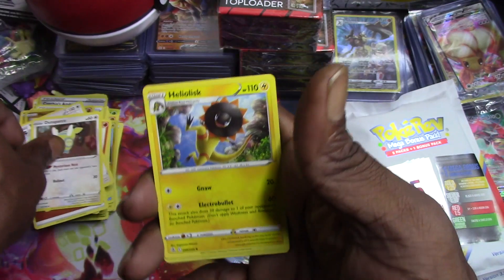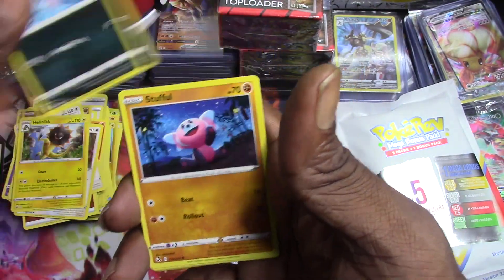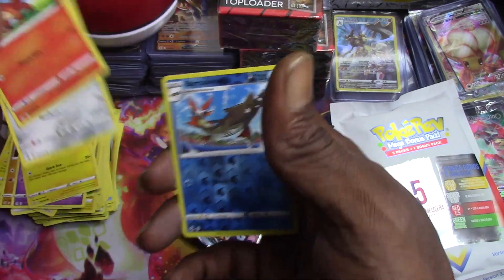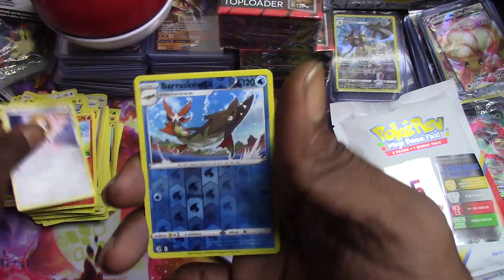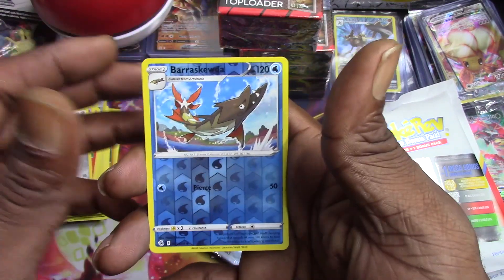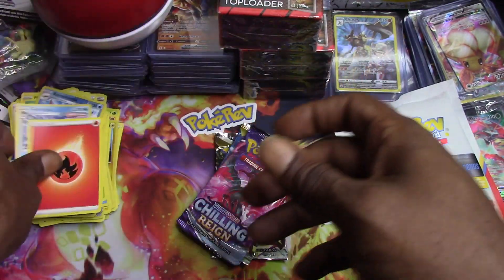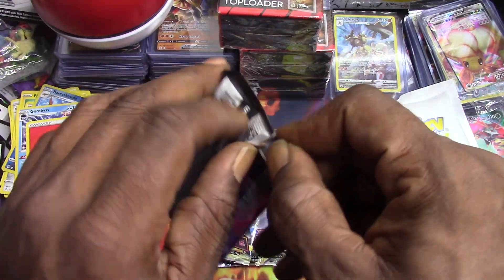Fusion Strike: Dustox, Heliolisk, Sharpedo, Stufful, Sandygast, Plusle, Voltorb, Metagross, Barraskewda, reverse holo, and a Garbodor - a Garbodor non-holo rare.